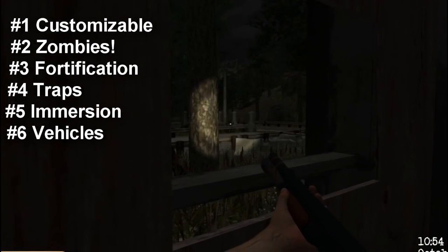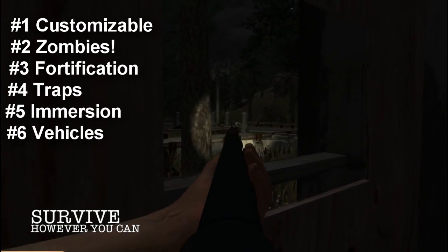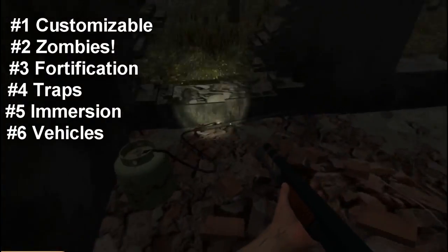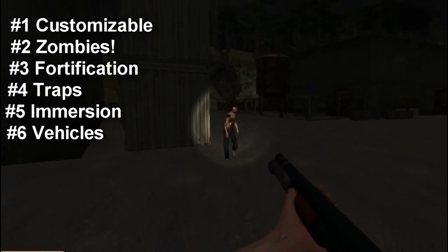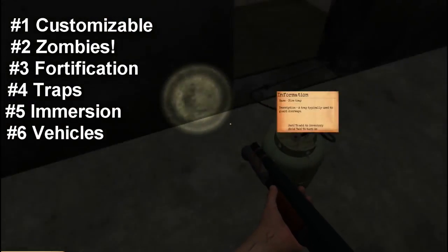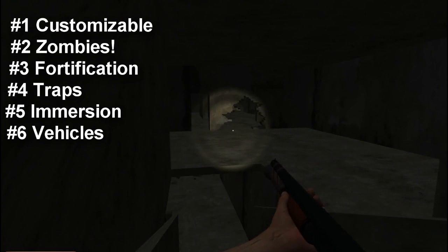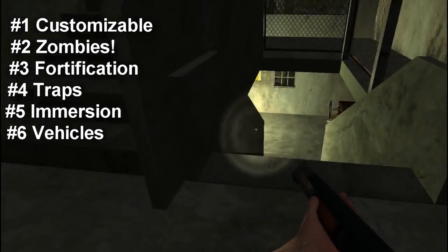Number six: Vehicles. All vehicles in the game are potentially usable — every single one you find. However, they have to be repaired or modified in order to run, and all vehicles will require fuel like a standard vehicle. Each unique vehicle has specific parts required in order for it to work — if you've got a Honda, you need a Honda part.